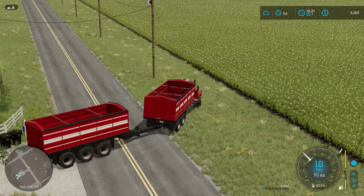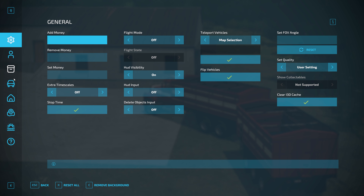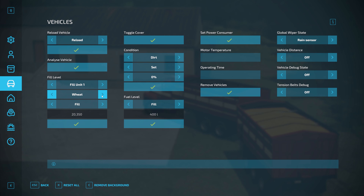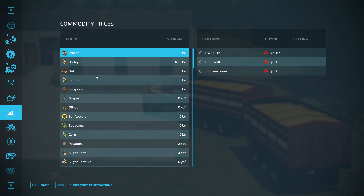First thing we're going to do is open up Easy Dev Tools, come over here into vehicles, find the fill unit for our truck, go to corn, hit fill, then change to the actual truck rather than just the trailer, come up here, hit corn, hit fill. You can see down here we now have 1,155 bushels of corn in our truck.